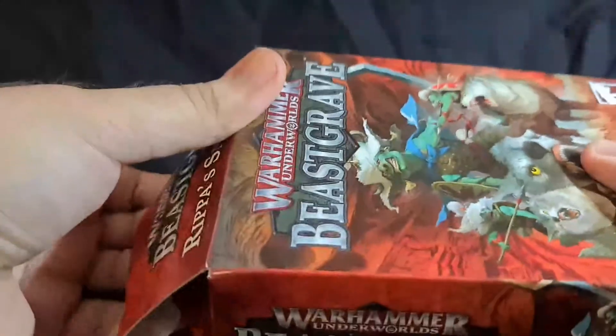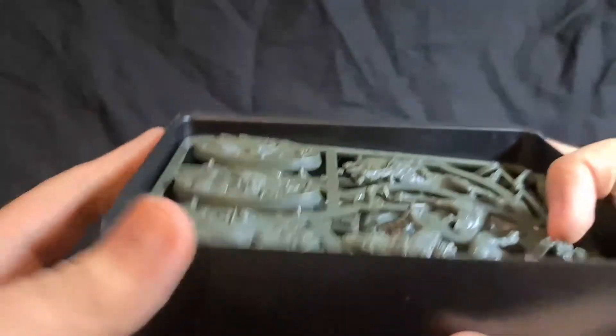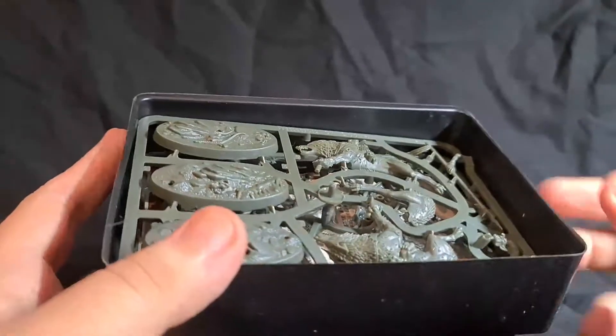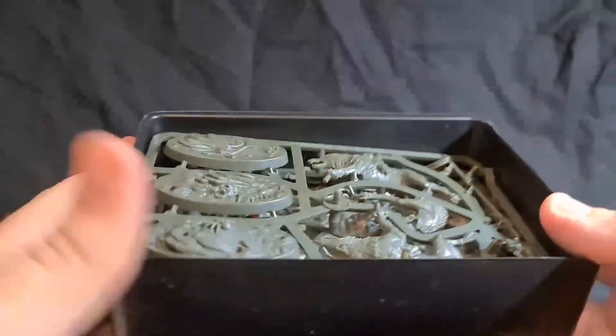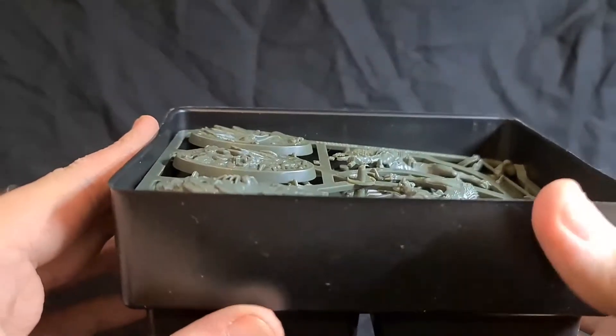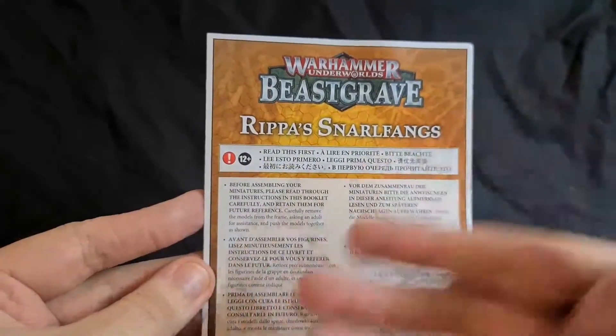Let's bust this open. Okay, let's try that again — let's bust this open. We'll have a look. There's a little tray inside — there's hair and everything even though this was a sealed box. Hair and dust always on everything! These boxes and kits come with a nice little tray. We've got our sprues, our build guide, and our cards.